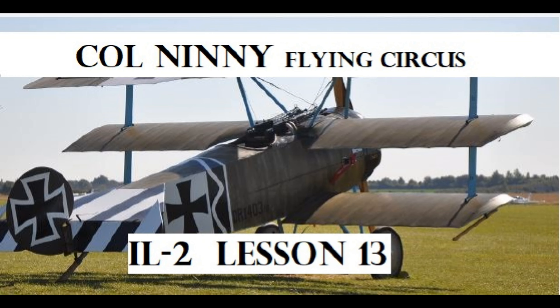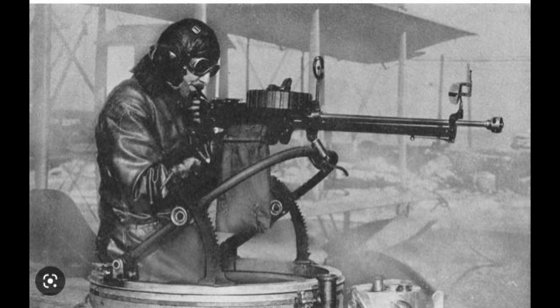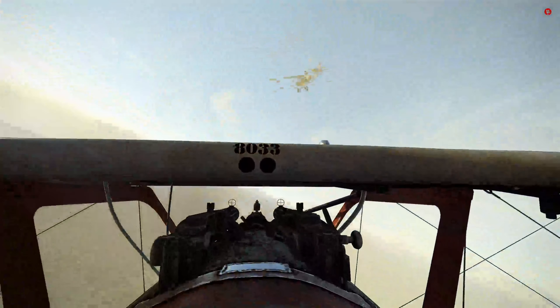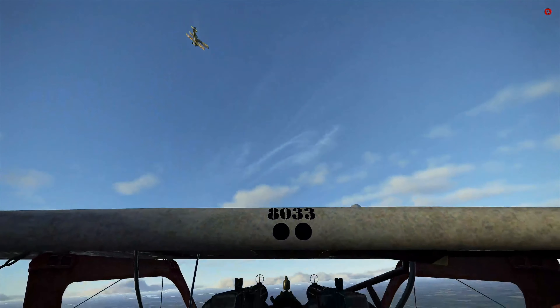Lesson thirteen has us attacking a two-seater, an extremely hazardous maneuver. With his rotating swivel and ratchet system, he was able to cover a considerable amount of the sky — 180 degrees horizontally and 240 degrees above and below the aircraft. As with attacking ground targets, there's no rush to hit this target; you only want to hit it when the conditions are right. And those conditions are when you can approach it from below and have the advantage.